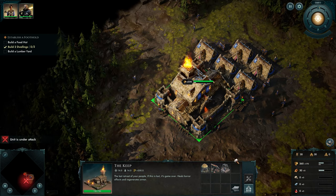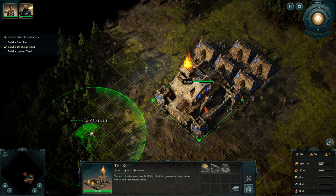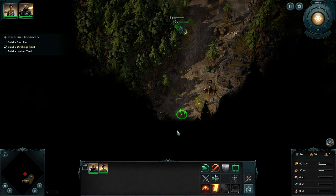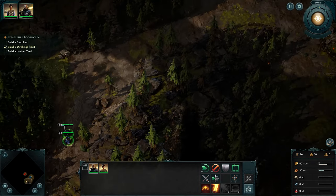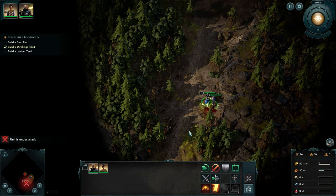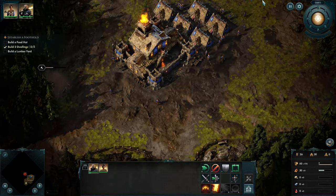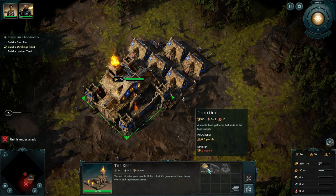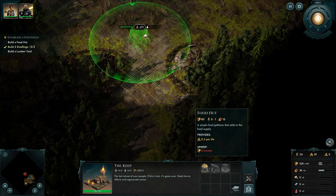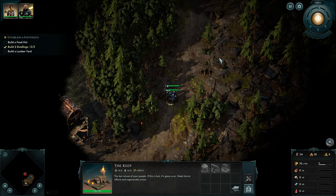I need to set up the shortcuts — that will be important. We are building ourselves up bit by bit. We don't have any food so there will be no other dwelling for now; we will need to set up a little bit of food. That's 22 food — let's go for it.